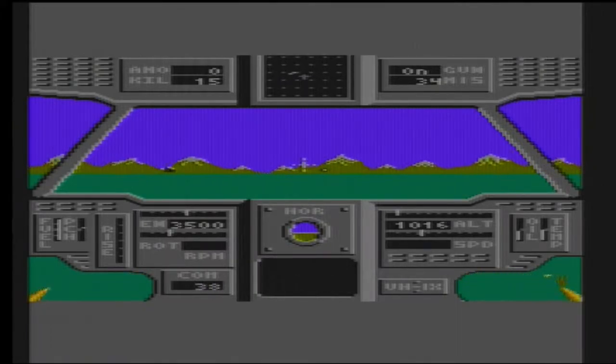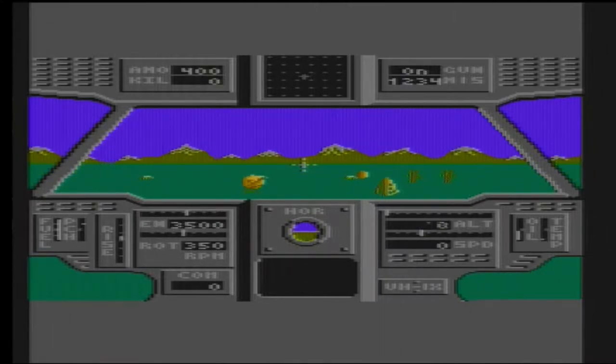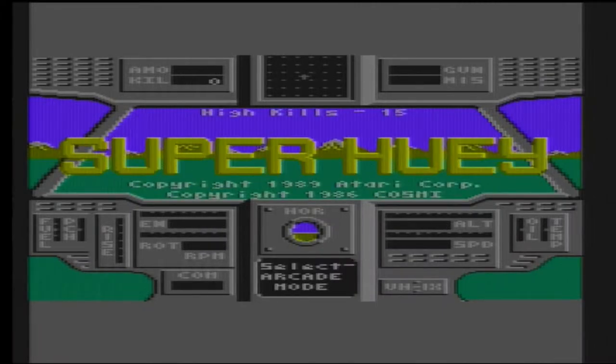There are different modes. If we go back — looking at the bottom of the screen we've got arcade mode, reality mode, and flight school. The simple thing would be to try out the flight school, but instead we're going to go with reality mode.